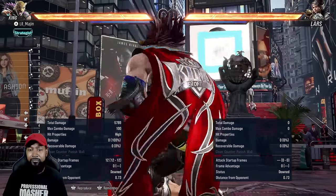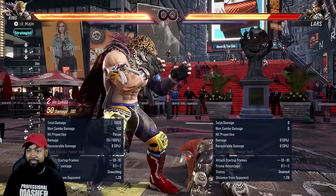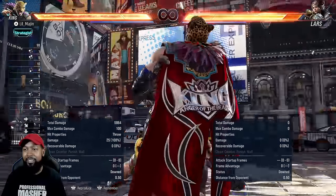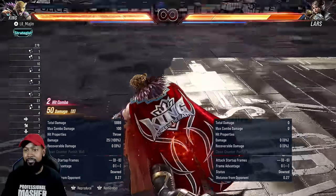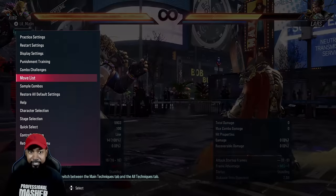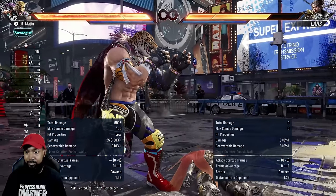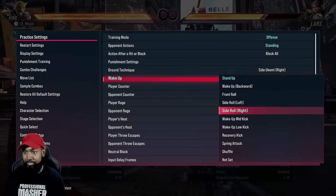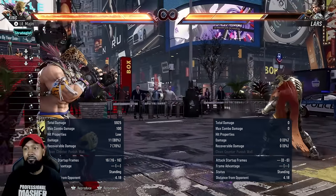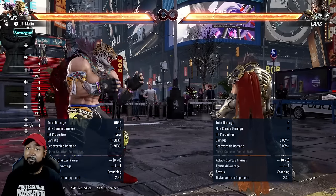Afterwards, against most characters you'll be able to get an easy alley kick — it's just a real tight window. But 50 damage plus 11 damage from the alley kick is 61, not really bad at all. That's pretty high damage.